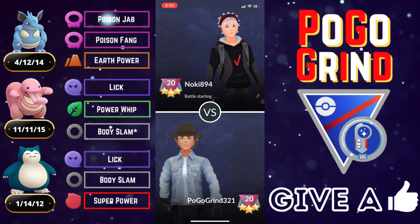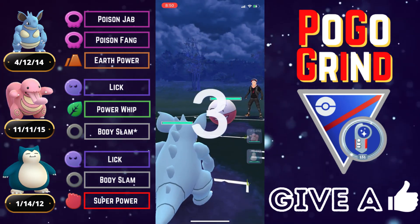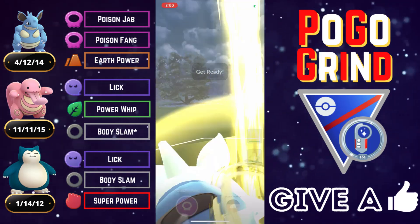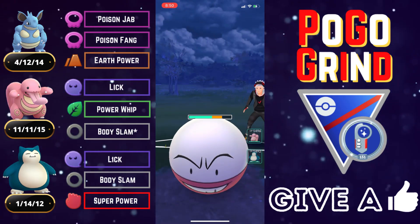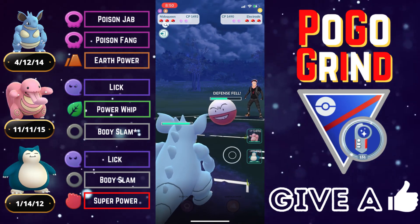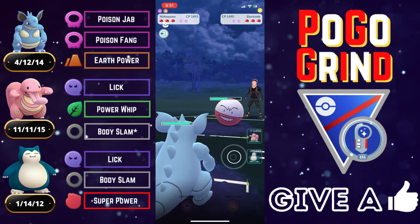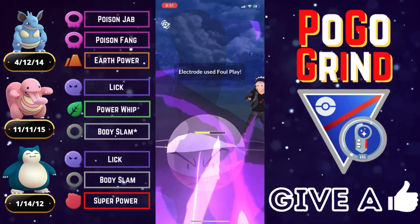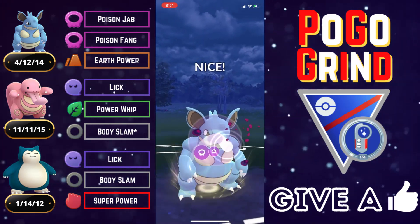Had a blast with this double Normal backline — quite effective. We are now moving into the featured set of the video. Here we go — positive lead for us, they've got an Electrode on the lead, not wise for them to stay in. We're not even going to bother threatening with a super-effective Earth Power; the Poison Fangs coupled with the Poison Jabs are more than enough. Then — some insane lag, nothing but the best courtesy of Niantic, happening all night during my battles.